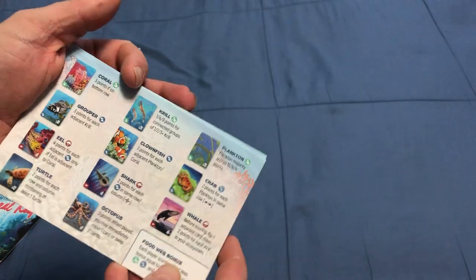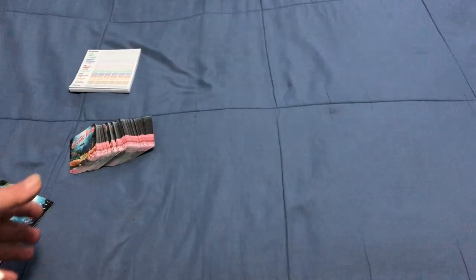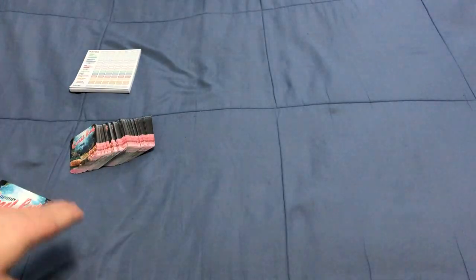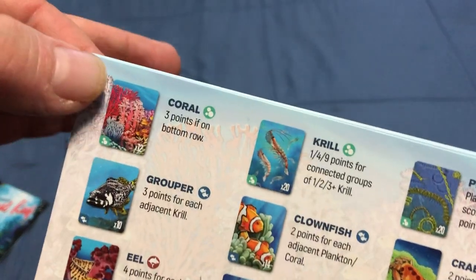These are the player aids — they tell you how the different cards score. What you're trying to do is build an ecosystem that will give you as many points as possible. You're going to be drafting cards and building a 4x5 grid. Each player is dealt 10 cards to start, selects one card from their hand, then passes the rest to their opponent. The coral gets you 3 points for each one in the bottom row.